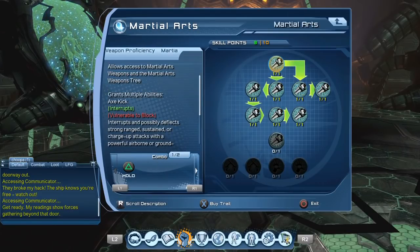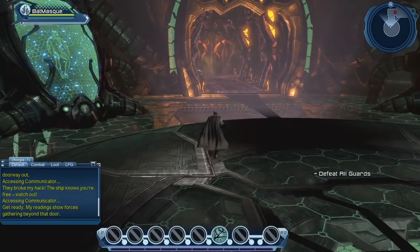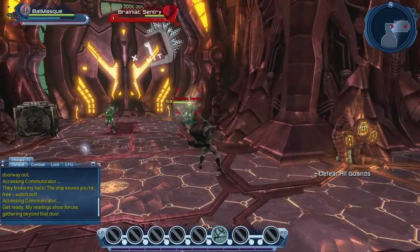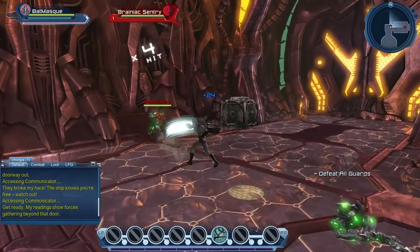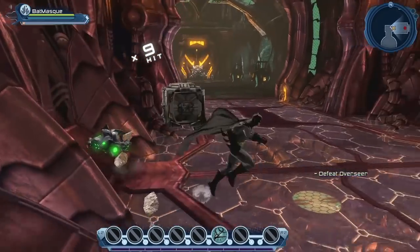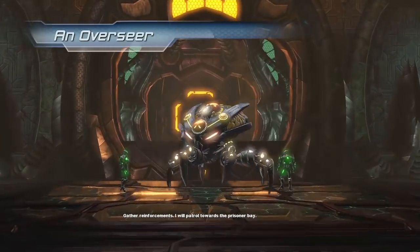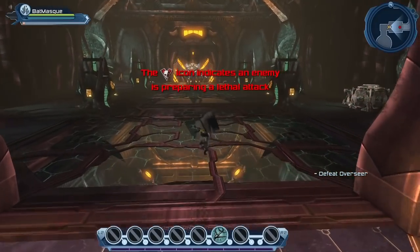Nowadays when you start a new character in DC Universe Online, you start with 10 skill points. Eons ago it was a bit different, which is one of the reasons I was overdue to create a walkthrough. I have a whole bunch of walkthroughs — my Doctor Strange character from level 1 to level 60-something, my Black Lantern Batman from level 1 to level 100, my Wolverine character, and Shazam from level 1 to — I forget what level.